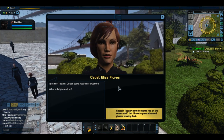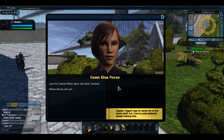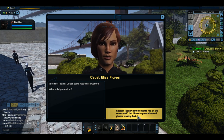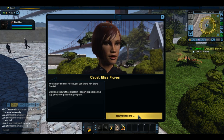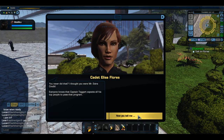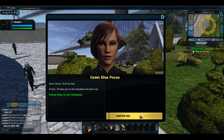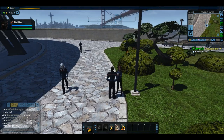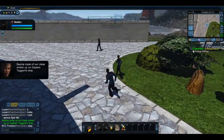I got the tactical officer spot — just what I wanted! He wants me to go shoot stuff. You never did that? Nope. I thought you were Mr. Extra Credit. Everyone knows that Captain Taggart expects all his top people to pass that program. Don't worry, you'll do fine. Come on, I'll take you to the holodeck and set it up.